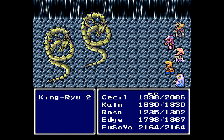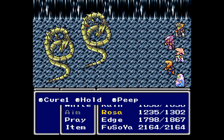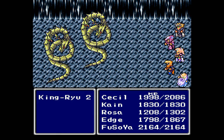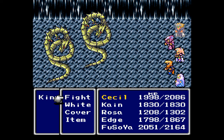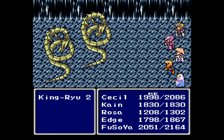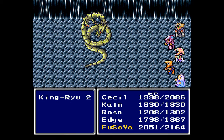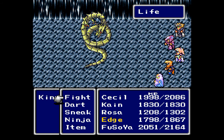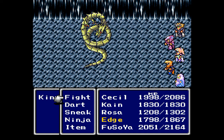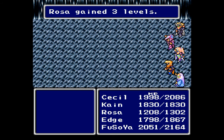These King Ryus are one of the best enemies in the game for the purpose of leveling up. Kain is doing very little damage because he's not back-row glitched, so when he hits the one in the back he's doing very low damage output compared to someone like Cecil. He's kind of low damage compared to Cecil anyway, but Cecil's just ridiculous.